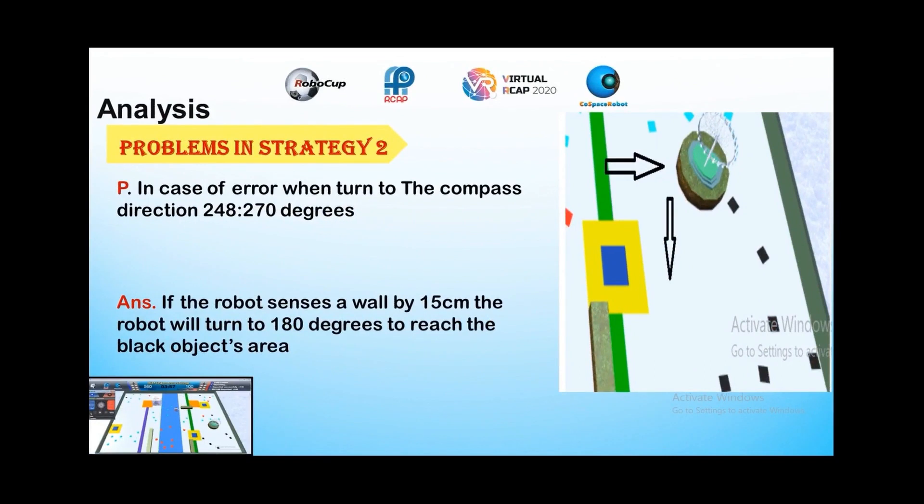Problems in Strategy 2: In case of error when turning to the compass direction between 248 and 270 degrees, if the robot senses a wall by 15 cm, the robot will turn to 180 degrees to reach the black objects area.